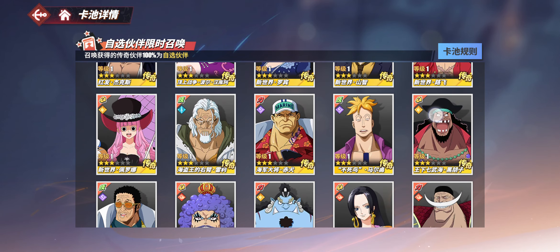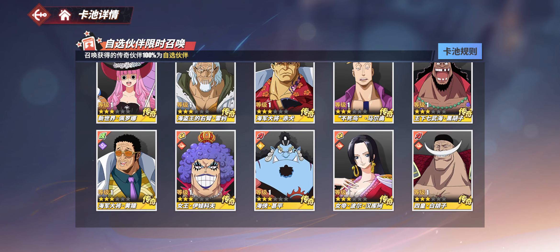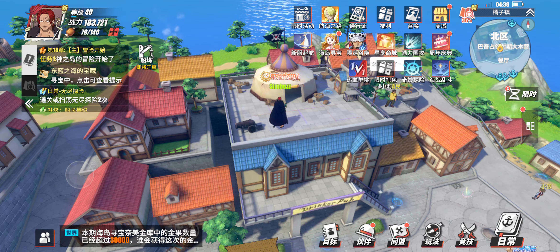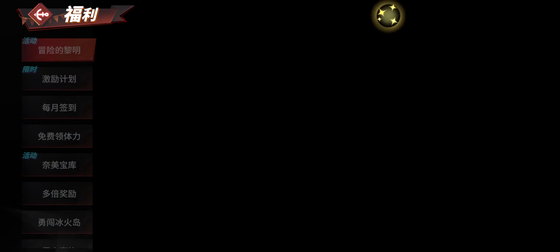So you have a 1.3% chance to get any of these characters. Shanks is a broken character. Sanji, very very good. Timeskip Luffy, awesome — crazy characters. This game is actually insane in terms of character designs.